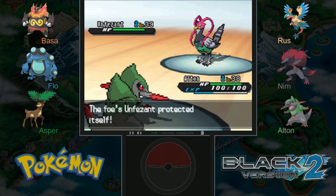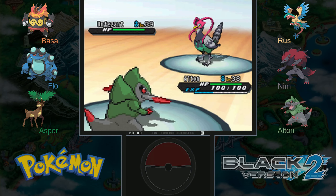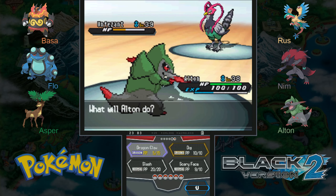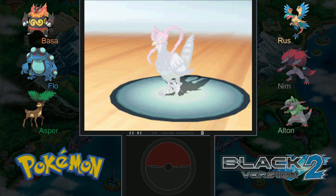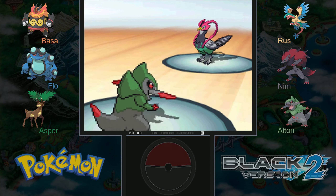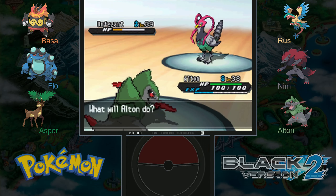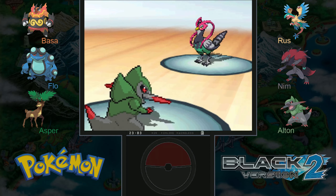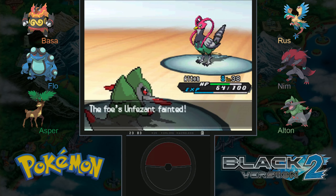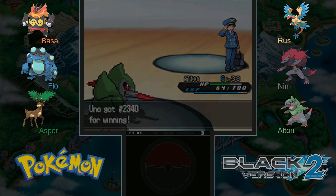I might have to switch out to heal up later and get those PP back. Not sure if I have any Lepa Berries or Ethers, but I could probably just use an Ether. Roost — this Pokémon is made to waste my PP! We're not getting anywhere, but we are gaining a little ground each time and we could crit eventually, so this isn't a good strategy for the opponent. There we go — much better. I could have used Slash but I was worried it would use Roost and Slash might not do enough to keep up the pace — it does have a higher crit chance though.